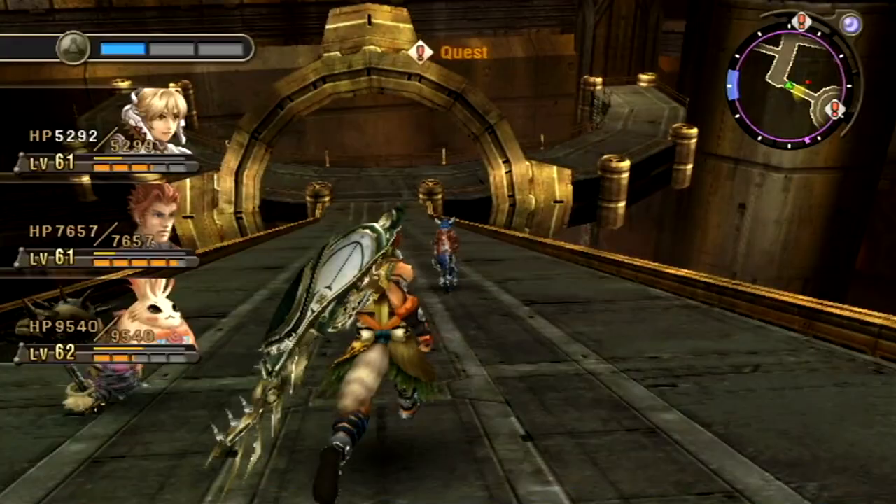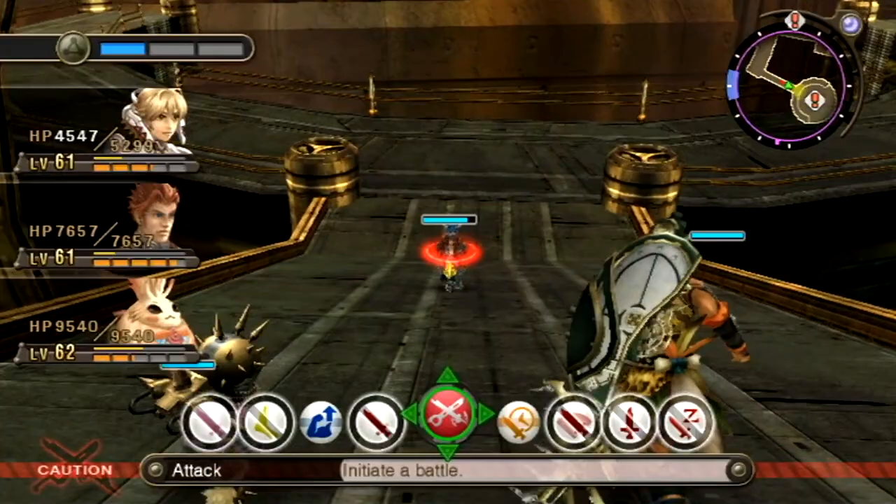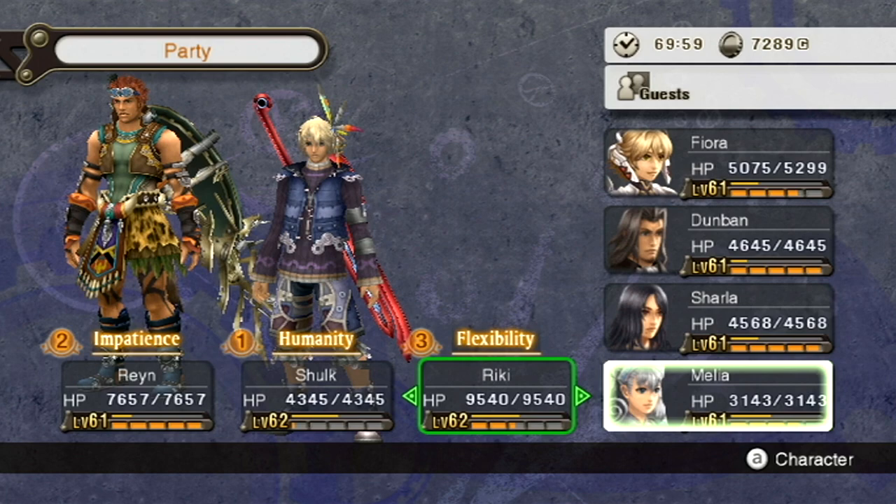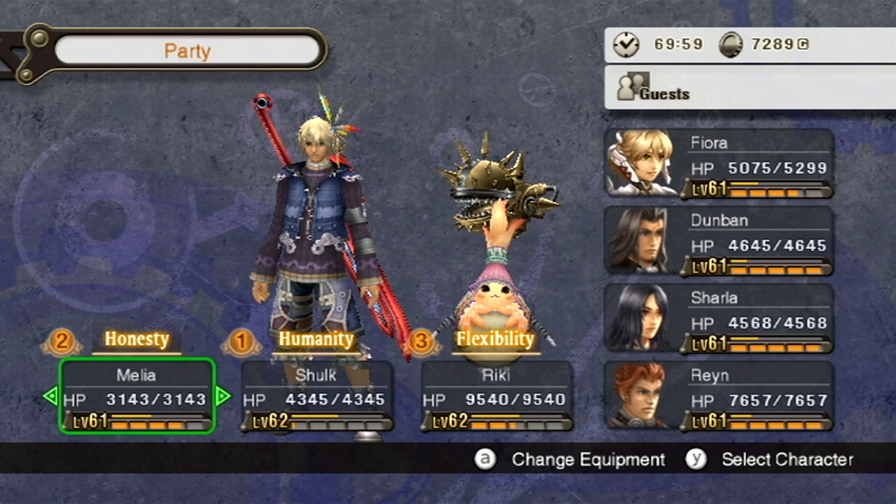We are getting really close to the other objective and I was about to pause and switch to Shulk because of the Quick Step Gem, and because I don't really have a reason to play as Fiora. Even though I was playing as Shulk for a while, I haven't really played as him much recently. I just kind of feel like I should be him because we're climbing the Mechonis and he has the Monado. Quite simple as that.